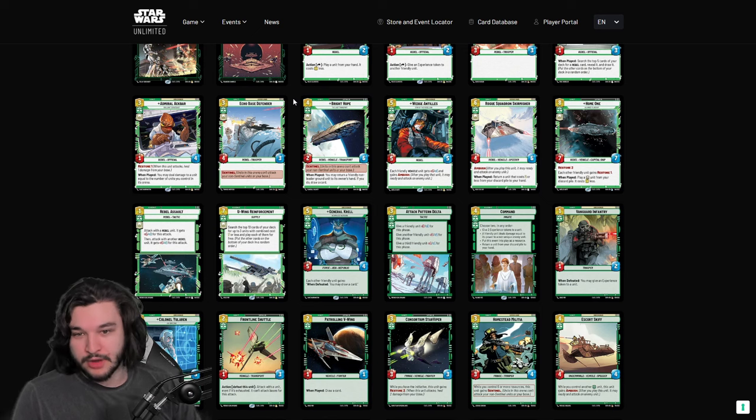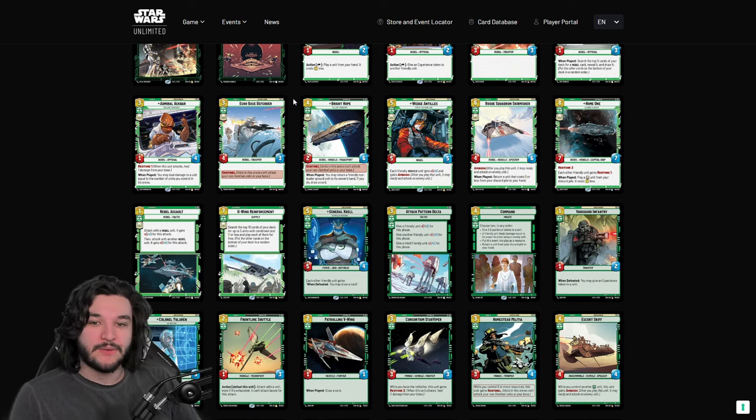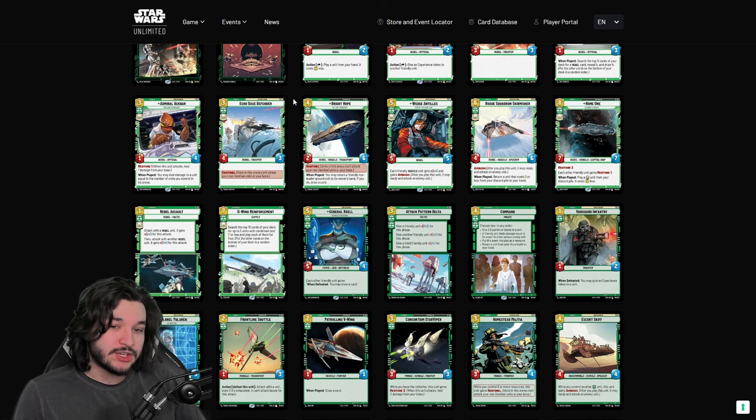Echo Base Defender is another really powerful one — a 4/3 offensive Sentinel. This is one of the premier cards in the aggro mirror but also just good in mid-range decks. It's got high power, trades into basically everything, and really defends you quite well. Very simple card but very very strong.